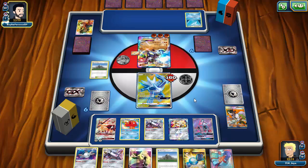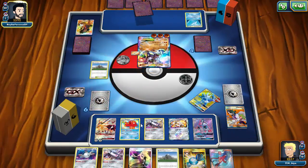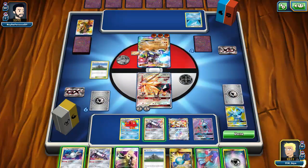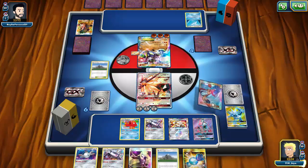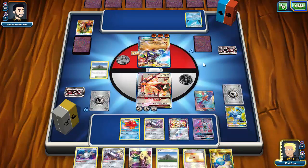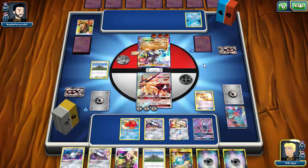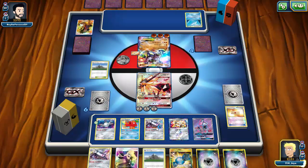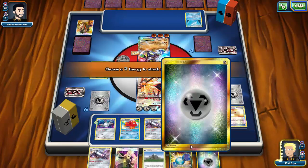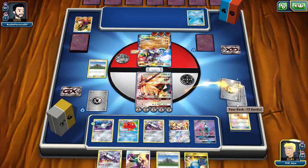My opponent uses Freezing Breath to knock me out, and then I discover using Skyla that four of my energy are prized — 40% of the energy I run in this deck are prized, which is awful. I get another Magnezone up just in case. I attach a couple energy and use Octillery's Abyssal Hand, then go for Sun's Eclipse GX with my Solgaleo since I now have Necrozma rolling and should be able to continually recycle energy.